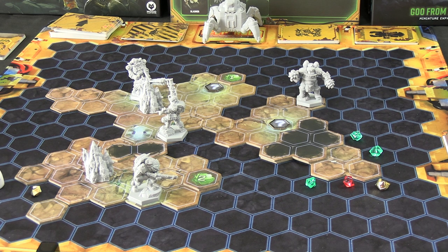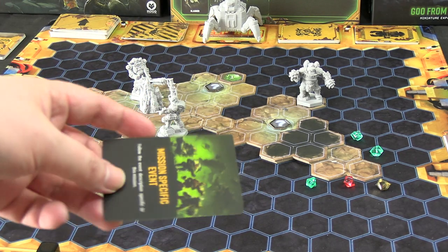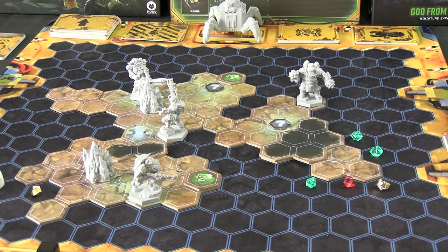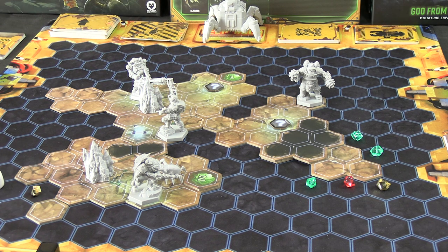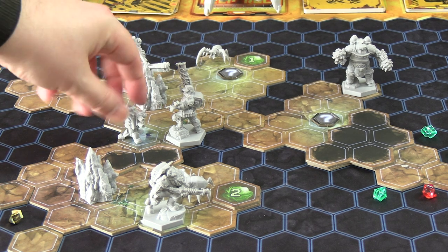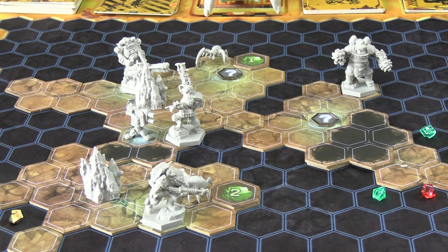We'll need the Gunner or Engineer to come over here to cross that chasm, unless we go around by digging through the wall. The Driller's event card is a mission-specific event: 'Glyphid Grunt Nest' — place a Grunt at each tunnel exit. So there's now one Grunt at each exit.